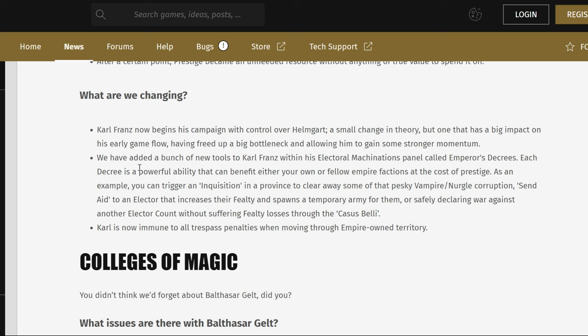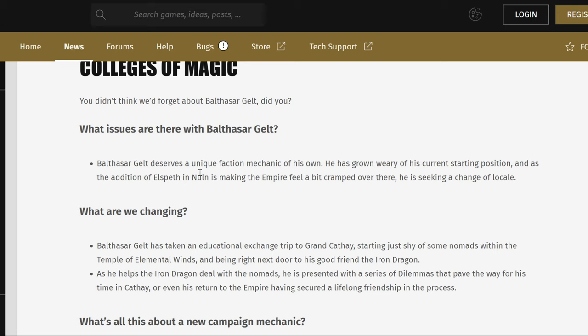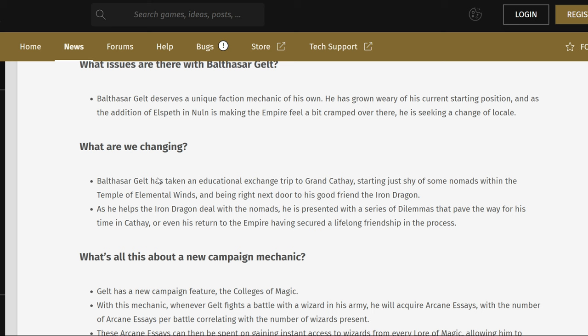Because Elspeth is going to be a null — pretty obvious. They've added a bunch of new tools to Karl Franz within his Electoral Machinations panel called Imperial Decrees. Each decree is a powerful ability that can benefit either your own or fellow Empire factions at the cost of Prestige, still used for Electoral Machinations. They've also taken Gelt and placed him in Grand Cathay.